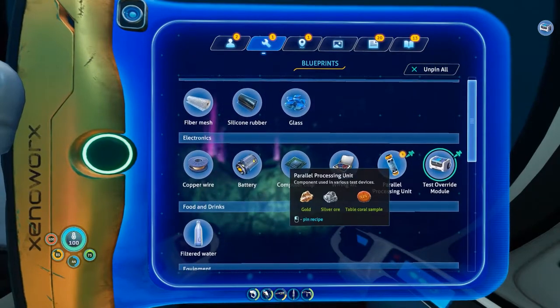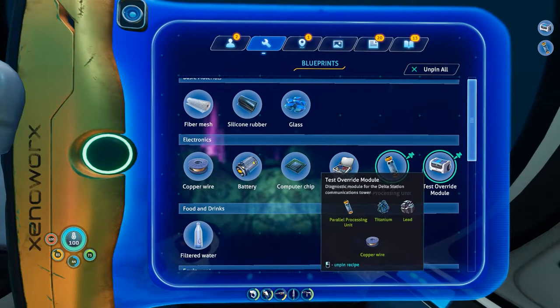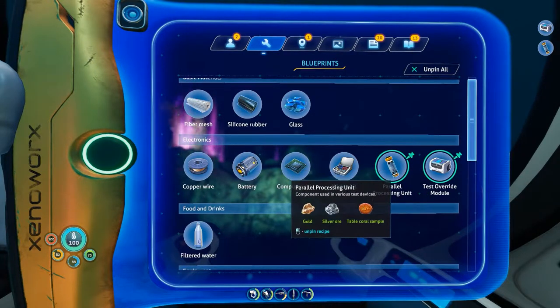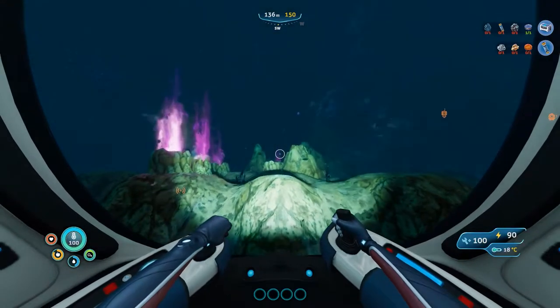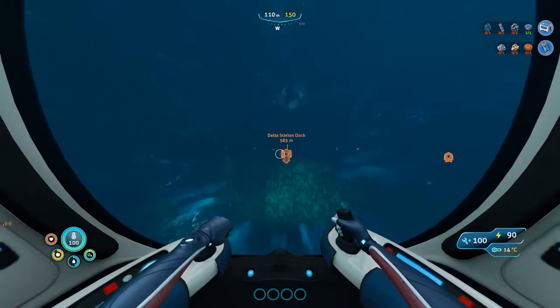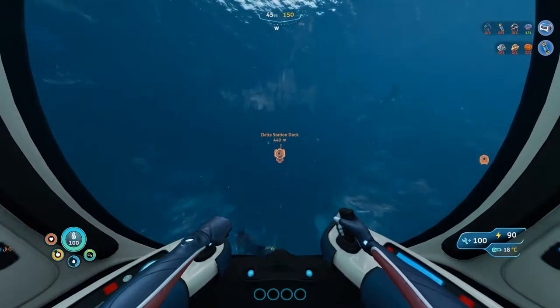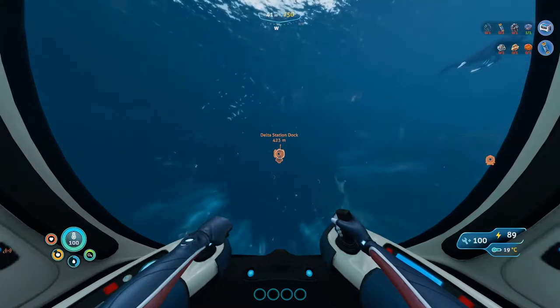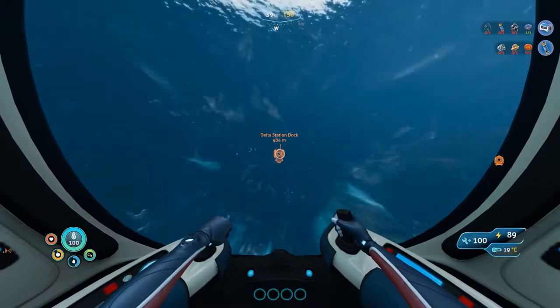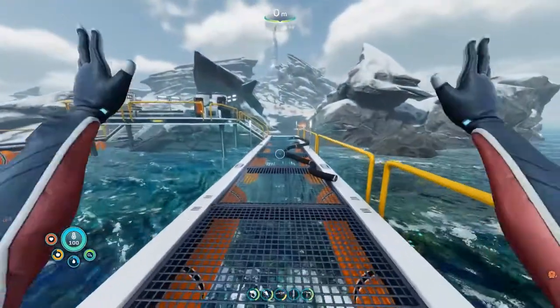We need gold, silver, and table coral — you can pin this. We need to make the parallel processing unit and then we can make the override module. Now you can go back to the base and craft both of them. As crafting is not anything hard or new in this game, I'll see you at the Delta Station Dock. Jump on, let's go.